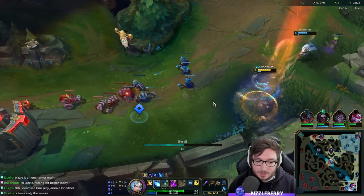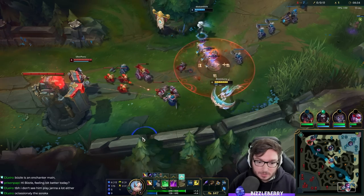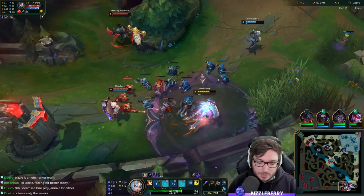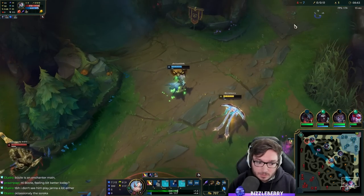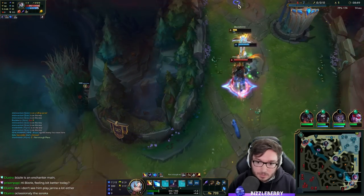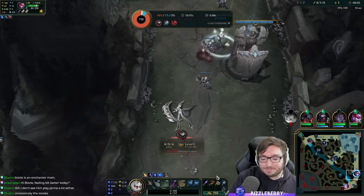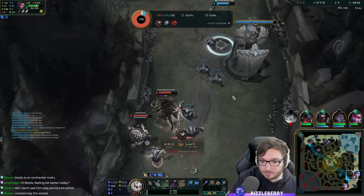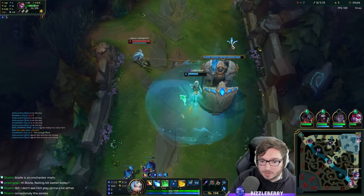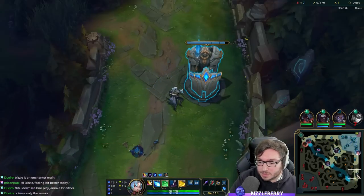I mean this wave - we can't push this in that much. I have only one point in Q. I'm already kind of screwed here I think. She hasn't got mana for Condemn. Fizz is under the turret as well. Shouldn't have stayed for that wave to push in.